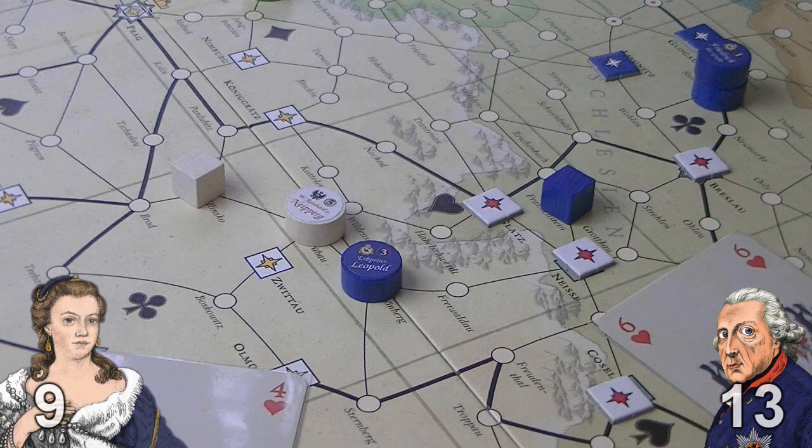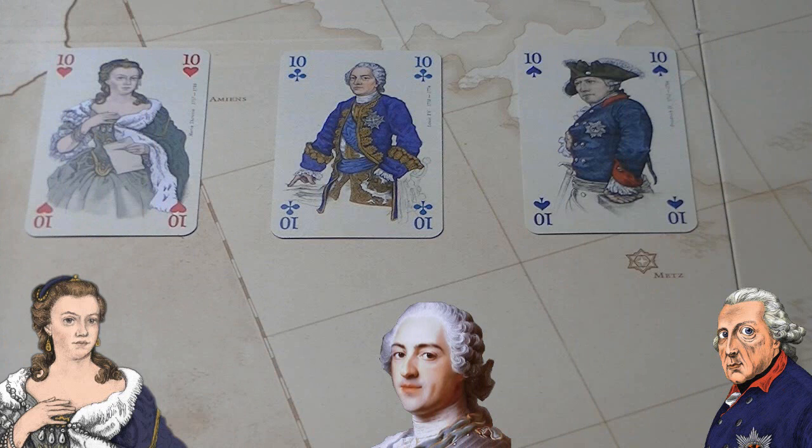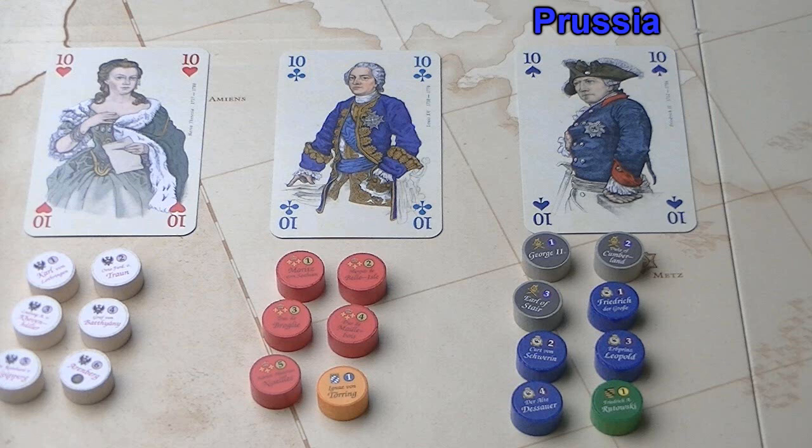Let's have a quick look at one of the key factors that makes Maria such a unique and enjoyable game. When playing, there are three players: Maria, aka Austria; Frederick, aka Prussia; and Louis XV, which is France. Those are the three major powers. However, each player except Austria controls more than just one army. So there is Austria, controlled by the Maria player; France and Bavaria, controlled by the Louis player; and the Pragmatic Army, Prussia, and Saxony, controlled by Frederick.